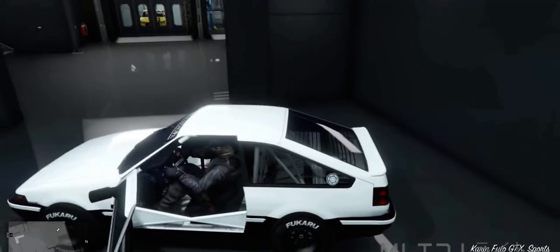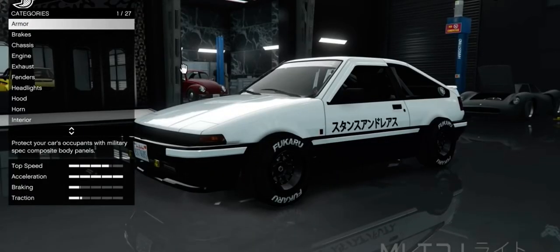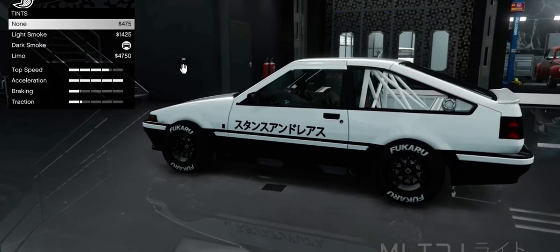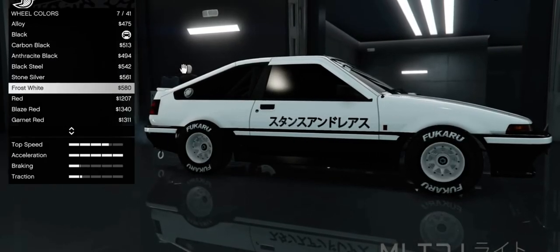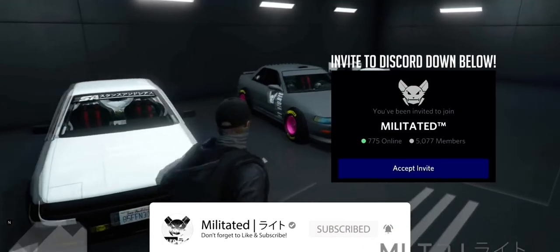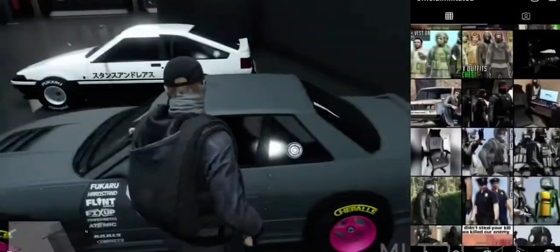Get into the car and modify it. All you need to do is change at least one thing on this car to make sure that it saves — for example, I just changed the tint of my windows. As mentioned, you can also go ahead and change the wheel colour if you aren't happy with your earlier choice. You can now repeat the glitch to put F1 wheels onto any of your other personal vehicles.